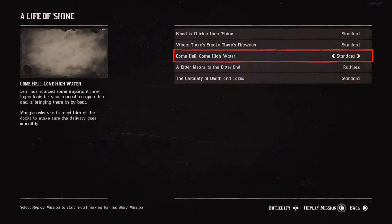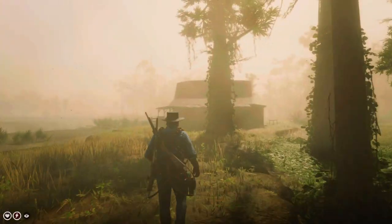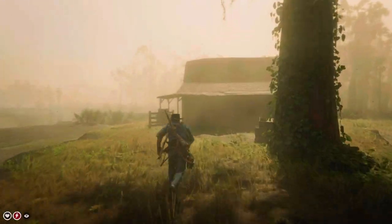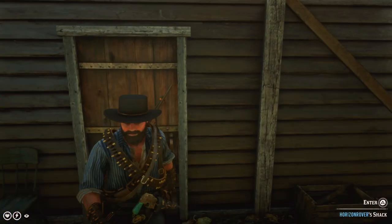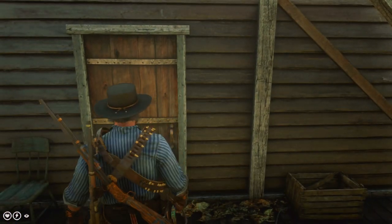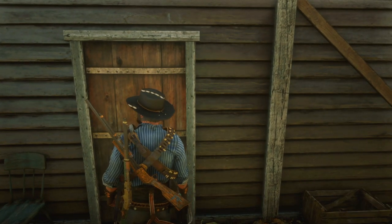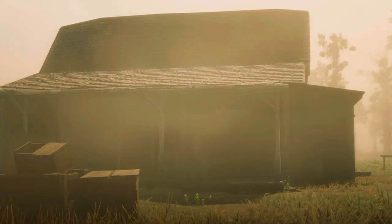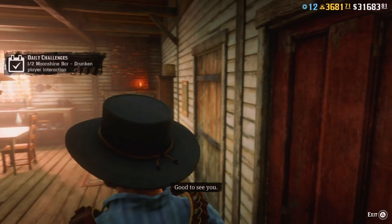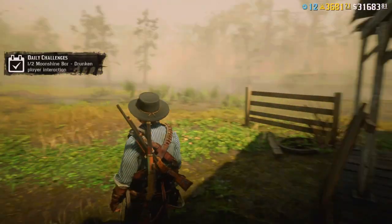You can start them by pressing the Options button on the controller, then going to Progress, then to Story Missions. You'll have to select A Life of Shine and replay any of those missions. By the way, yesterday in the comments under the video about how to complete the drunken play interaction with your Moonshiner shack solo without any assistance from other players — someone said it doesn't work anymore. I tested it this morning and it worked just fine, no issues at all. It's still working — nothing has been fixed or broken with that method.